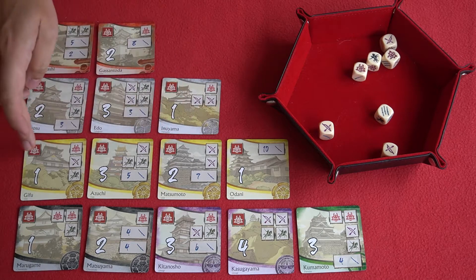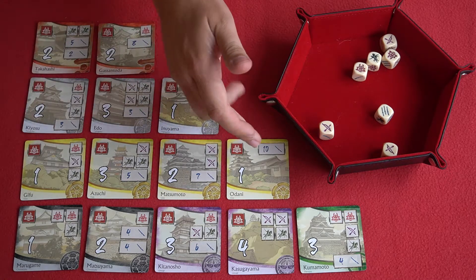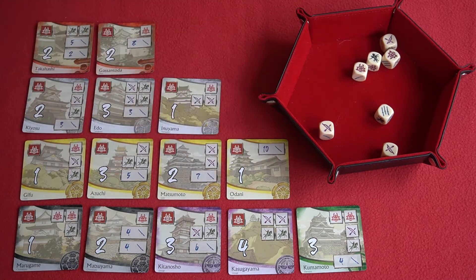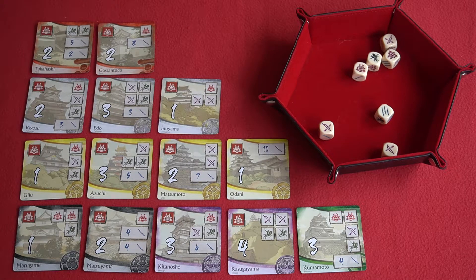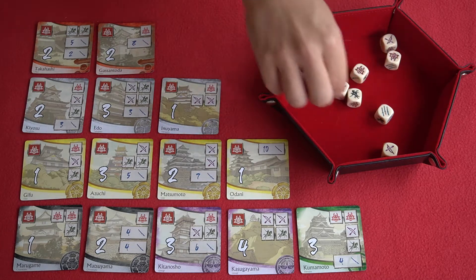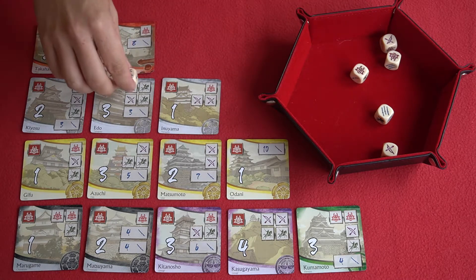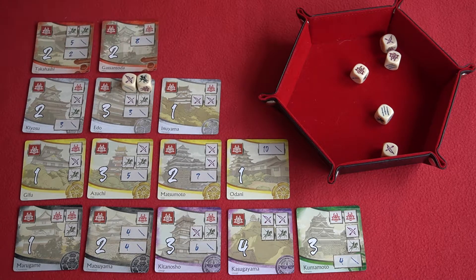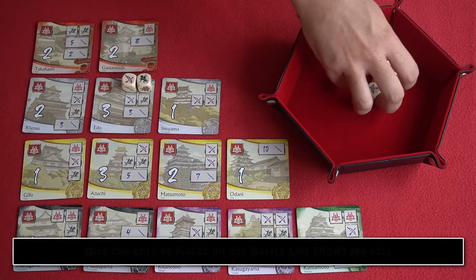Each card represents a castle, and the sets are not all the same size — the yellow clan has four cards and the green only one. You get bonus points if you successfully capture all of the cards in a set. To capture a castle, you use the dice you've rolled to cover up the symbols on a castle. For example, player one decides to use the archer bow symbol and the cavalry symbol to try and capture Edo, covering up the respective symbols. Any time dice are placed on a battle line, you then get to re-roll the remaining dice.